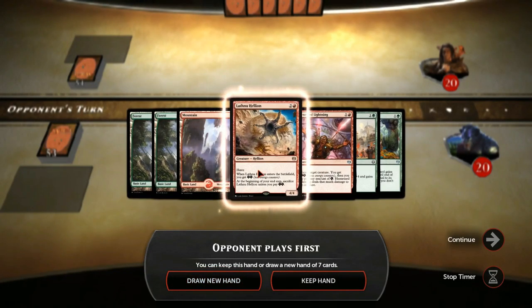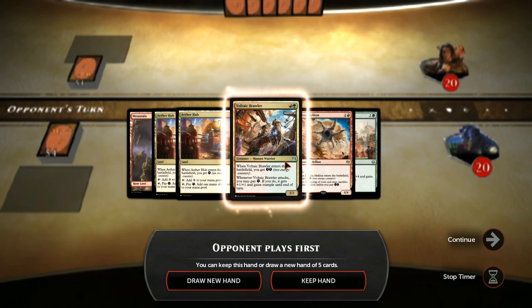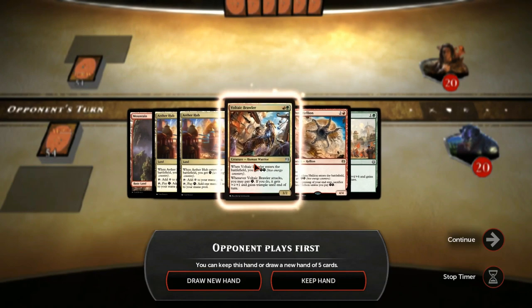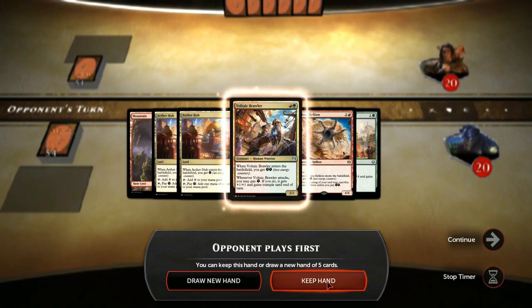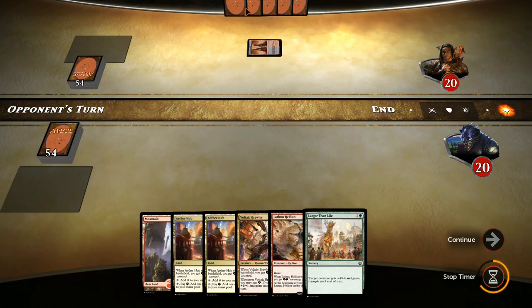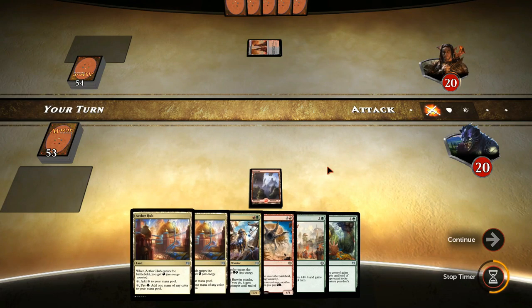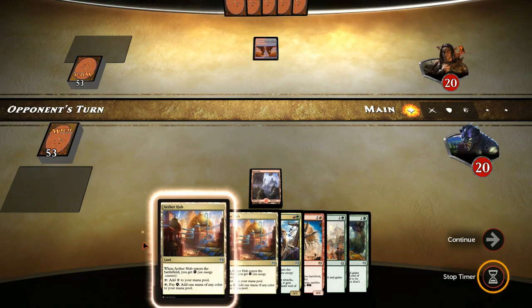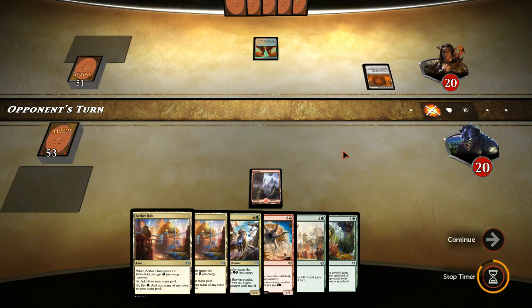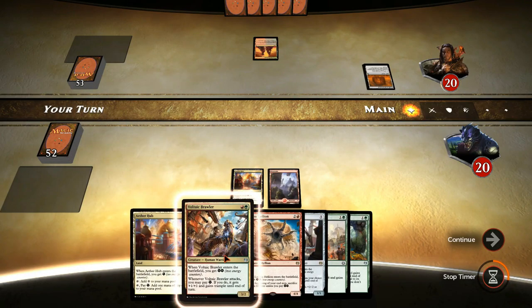Alright, we only have the Lathnu Hellion, which is not optimal. We want some of the aggressive 2-drops - this is a no-go as well. This can probably qualify. We do have the Voltaic Brawler into Lathnu Hellion. Let's keep this hand. Our opponent is going to go first, and it looks like our opponent has also moved on to 6 cards. So let's start off with a mountain. Hopefully we'll draw a forest at some point. No more plays - this is good.